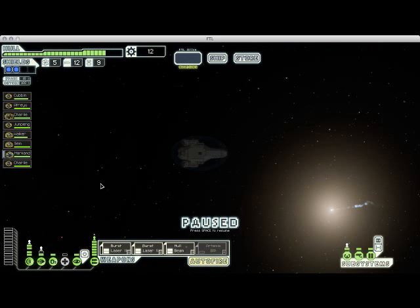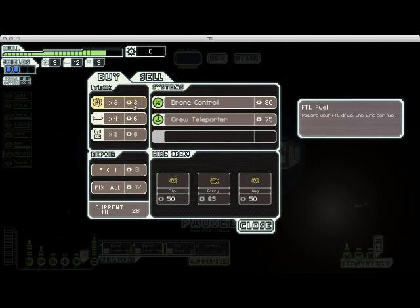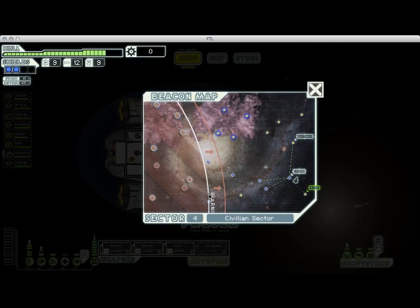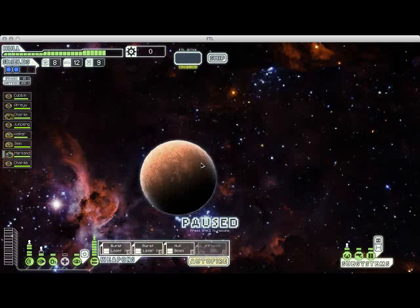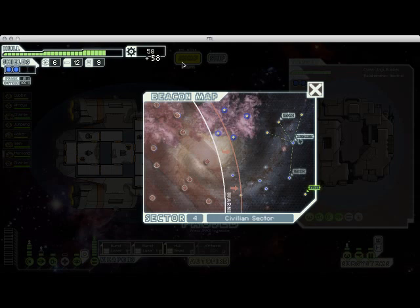Here we go. I'm going to buy as much fuel as I can afford, which is actually not very much. But that's okay — with that much fuel I can see I'm way ahead of the enemy fleet, so I should have time to jump up and check out this distress beacon and hopefully get more scrap. This is an event where these guys are out of fuel and need some. We're running low, but I'm going to be buying more, so let's check it out. And there we go — 53 scrap for two fuel, that's a really good deal.